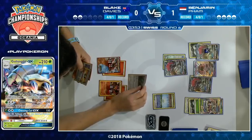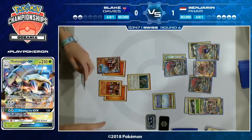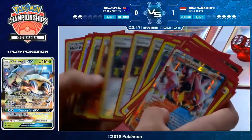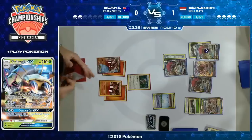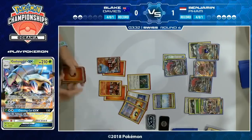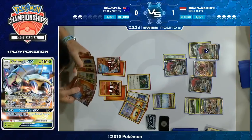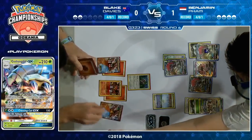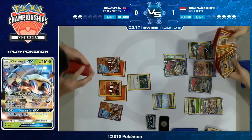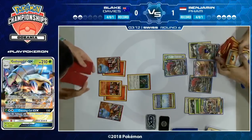This puts Blake in a terrible position — it might have been better to keep Turtonator GX instead. Now you have no real attackers powered up and ready to go, and if Benjamin keeps drawing Guzma, your attackers are going to keep falling. Blake has used all four of his Guzma this game, so Benjamin knows that Golisopod on the bench is not a liability. Usually you don't want to put a Golisopod on the bench against a fire deck with two prizes remaining, but that is not an issue when your opponent is out of Guzma.